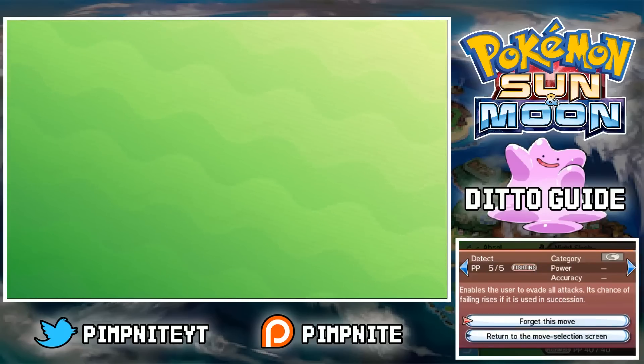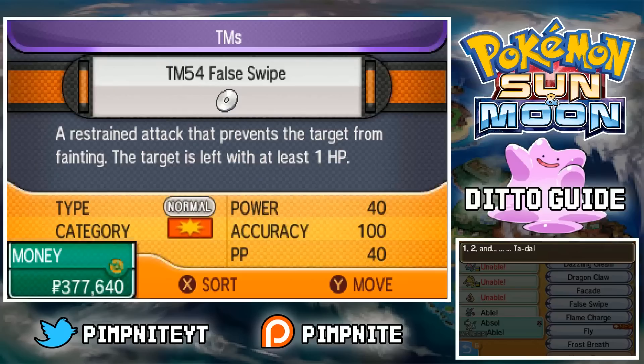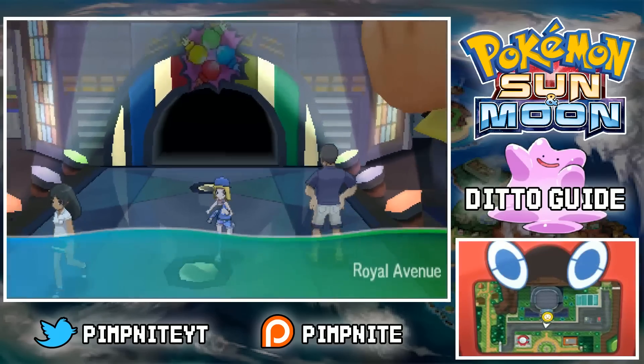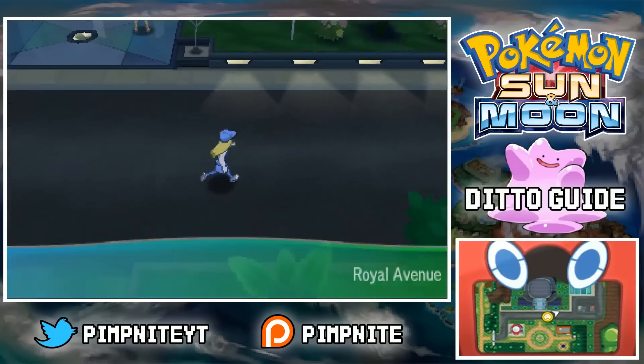Firstly we want to get some moves on this Absol. We want False Swipe — you get that pretty early in the game from the Kahuna. You should already have that one. That's TM54. Teach that to Absol. The last two moves we want are Rest and X-Scissor. Let's show you how to get Rest real quickly.